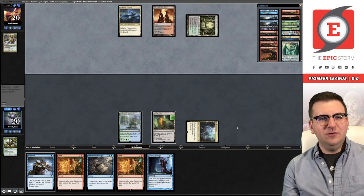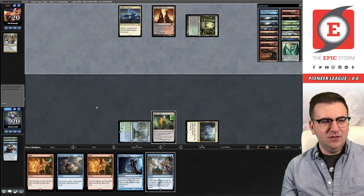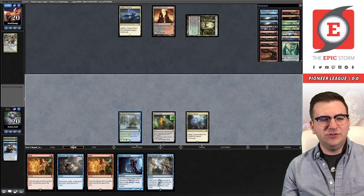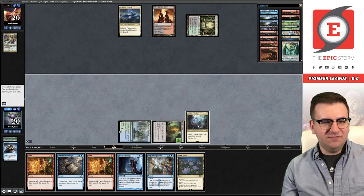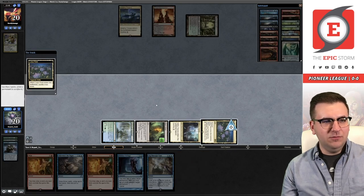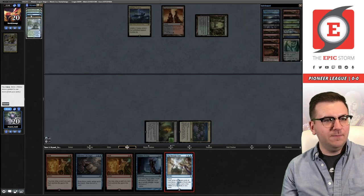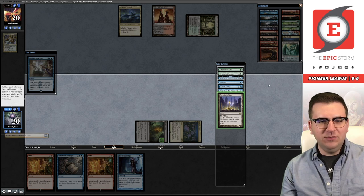Opponent plays Overgrown Tomb, so we don't know if they're five-color yet — they could just be on Jund or something. We're going to cast Wish, which is card number four, and we just hit the Lotus Field. So I don't even need to Wish for the sideboard one anymore. Let's cast Dig Through Time here, play Lotus Field and sacrifice the two required lands. Looking for Thespian's Stage — boom, all right. And then I think we take the Hidden Strings, just trying to accelerate into Peer.